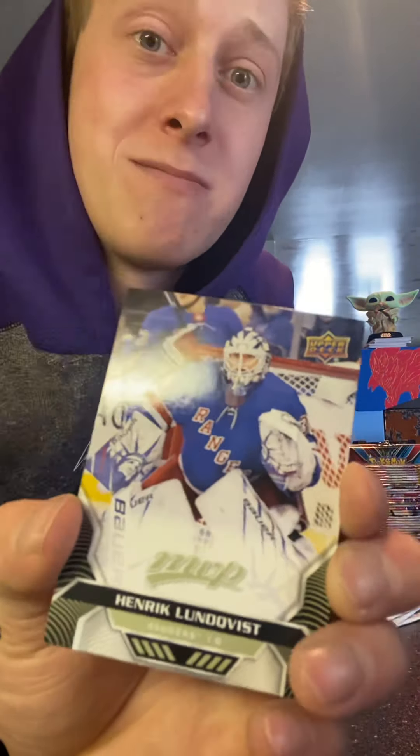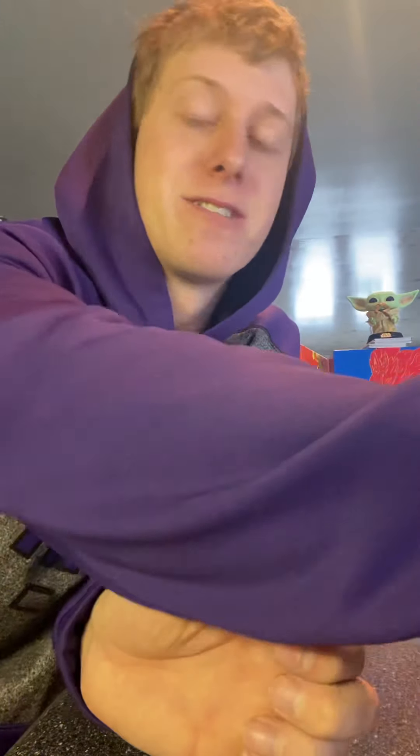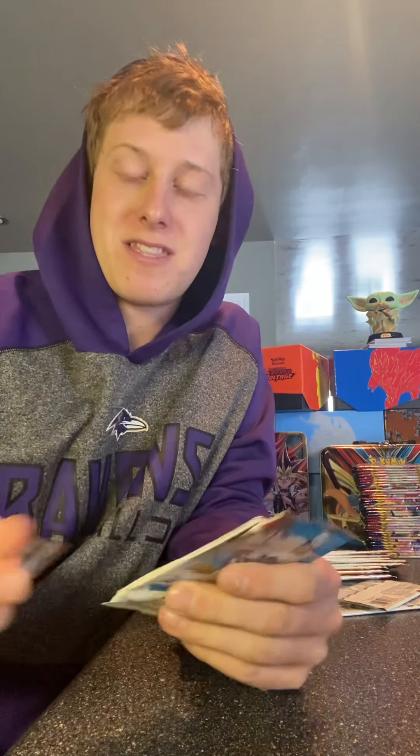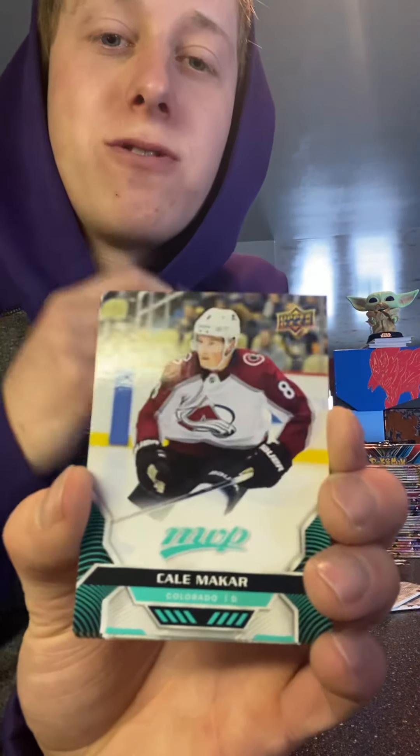We got the king himself and then Teuvo Teravainen — I don't know how to say his first name, maybe even Teravainen is wrong. That's just how I say it. Like with Pokemon names — I don't know man. Then we got Alexander Steen — always loved him, former Leaf too. Too bad he had to go. Dustin Brown, stripped captain.